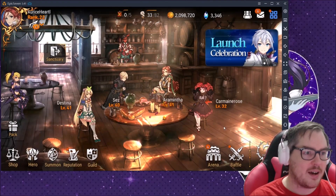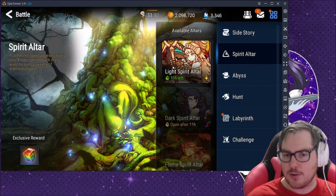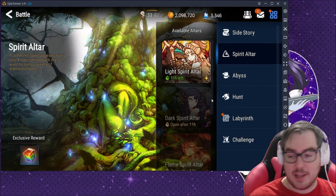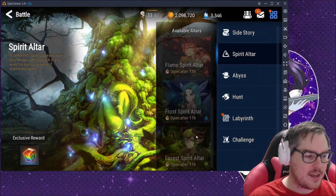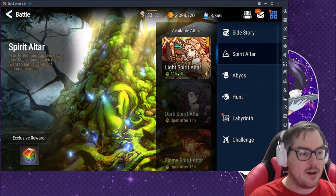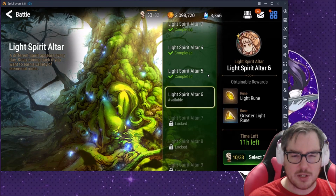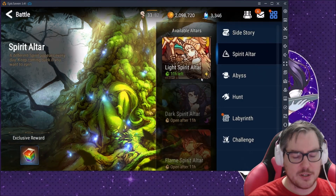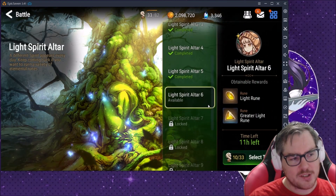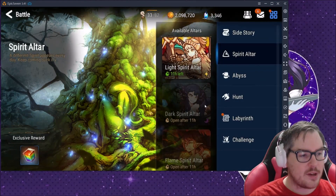For battles, just follow the trail of red dots — they'll keep you going. If you go to the Altars, these are daily — like elemental ruins in Summoner's War. They have Light, Dark, Flame, Frost, and Forest types that change every day and give you enhancing, evolution, and awaken materials. I'm not focusing on pre-farming too much because it's better to farm at higher levels.